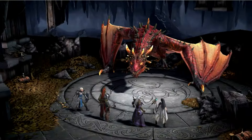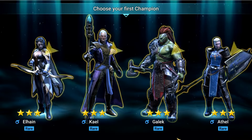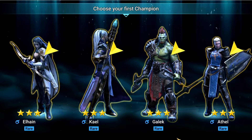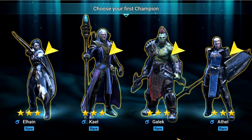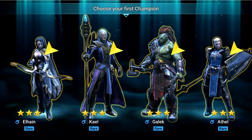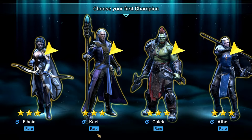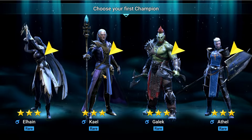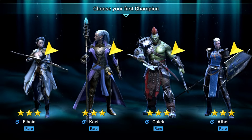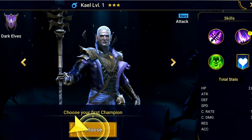My name is Greg and this is going to be my attempt at competing with the pros. The first decision I need to make is who my starter champion is going to be. People have their favourites, but Galeg is usually considered to be the worst choice. Probably the top two is either Kael or Athel. Athel self buffs and has a weaken debuff which can be very useful. Kael has an ability to poison enemies. Elhain is a very good damage dealer but brings no buffs or debuffs. I've never been much of a fan of Athel, so for this reason I'm choosing Kael.